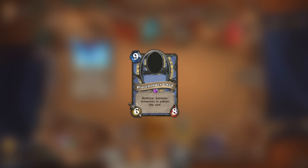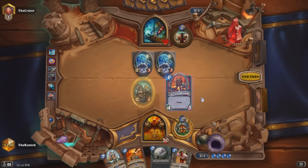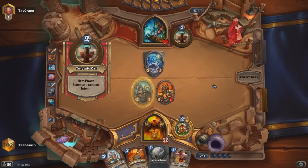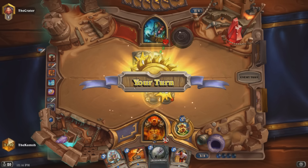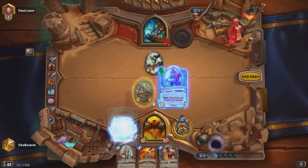Next up we have a funny one — Placeholder Card. This card strongly suggests a possible 9 mana 6/8 Mage creature that's an epic at some point in the future. Can't say for sure exactly what it was or would have done, but maybe this kind of thing will turn out to be a valid prediction in terms of anticipating future expansions. Definitely keep your eye out for any 9 mana 6/8 epics from the Mage class.